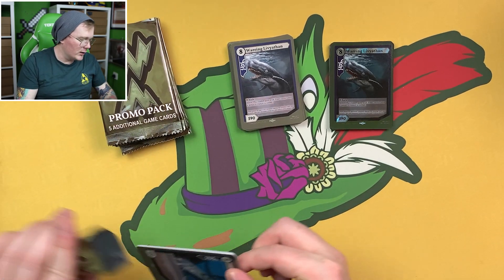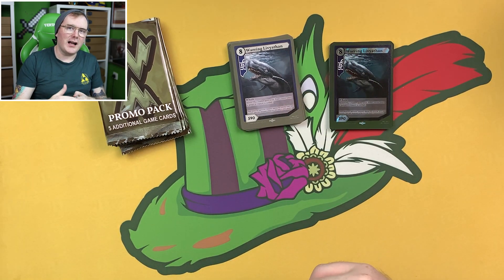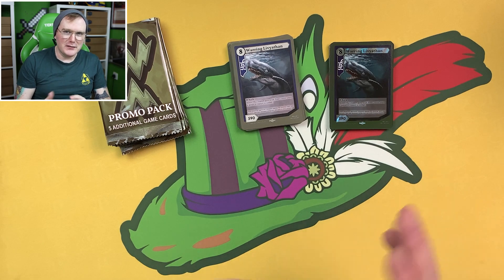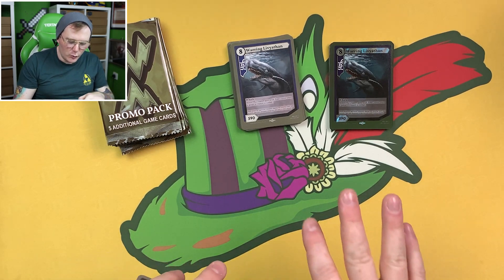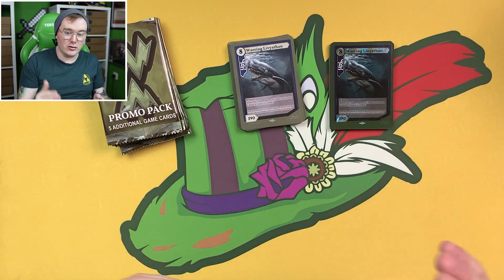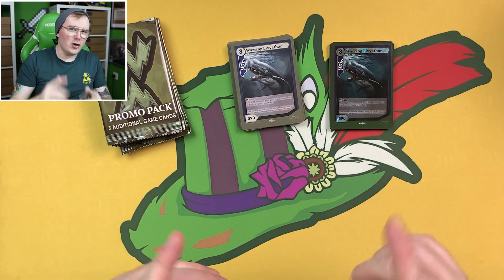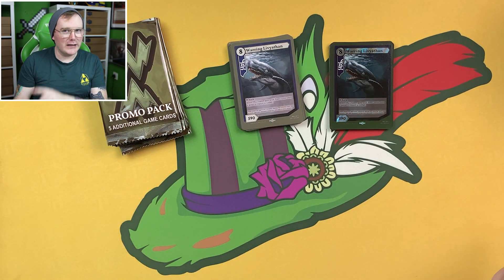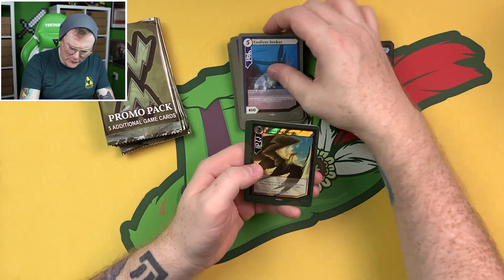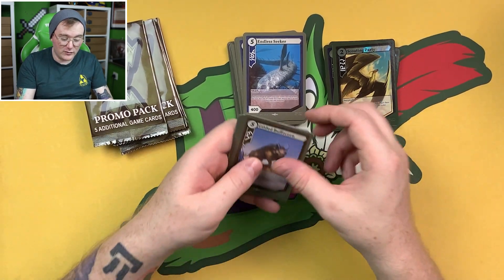These are the attack values at the bottom left. Whenever two creatures attack each other, you can use a different creature in your hand as a reaction and add their attack power together. So you get this reaction step type thing going on. If you have little weak creatures at the start and you get a strong creature out and want an early game advantage, you can use that strong creature as a reaction on your weak creature, making them strong. But then the downside is late game you have less strong creatures. So there's a lot of metagame balance and a surprising amount of depth.